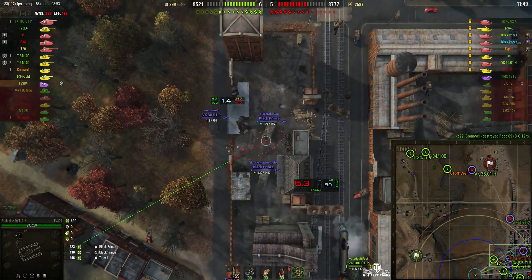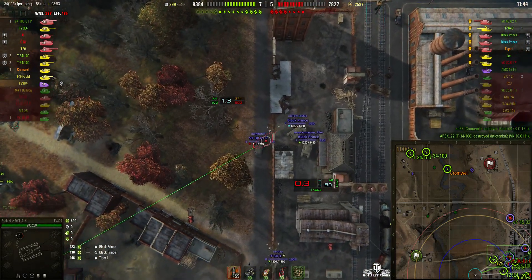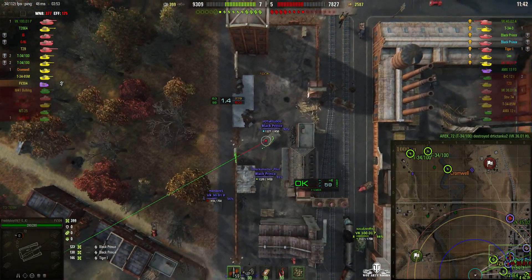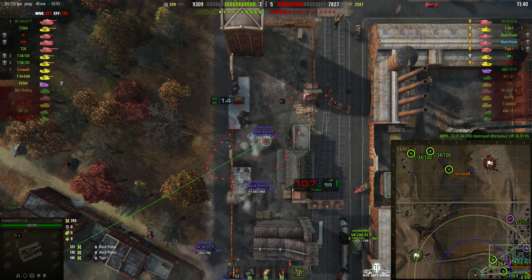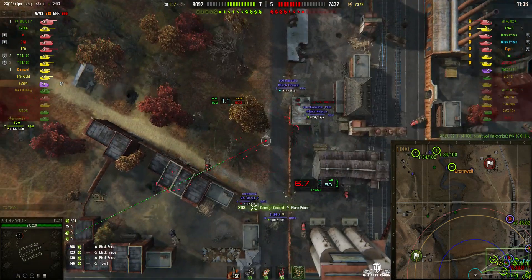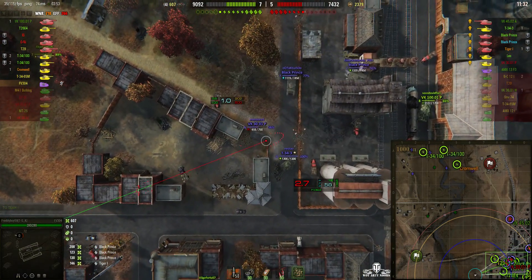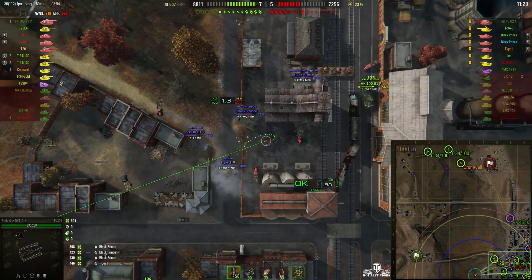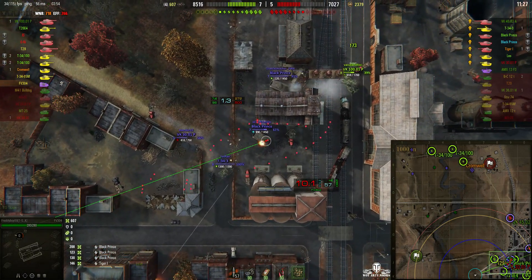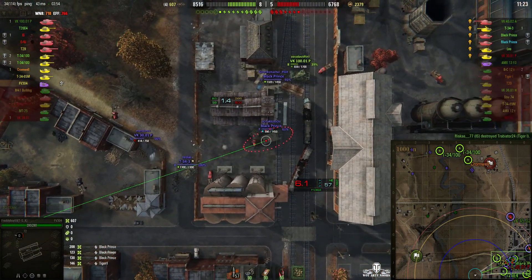That Black Prince got a small hit there of 123. He's loaded — let's go for the Black Prince again. Round out, and it pulls forward, but he gets a direct hit on the engine deck: 208 hit points this time. The enemies seem to be doing rather well in the city — it's unfortunate but true. Round out on the Black Prince and that lands nearby but not on the target.